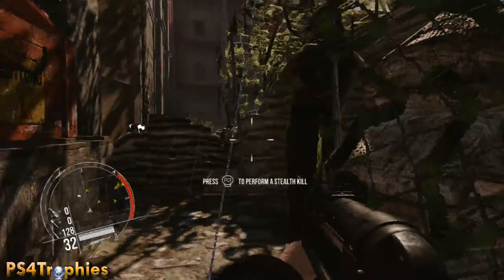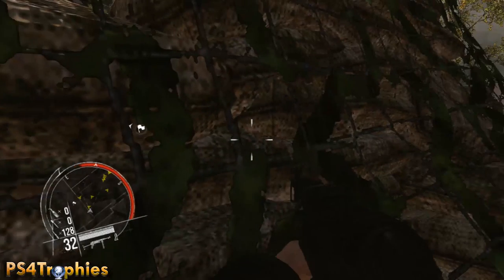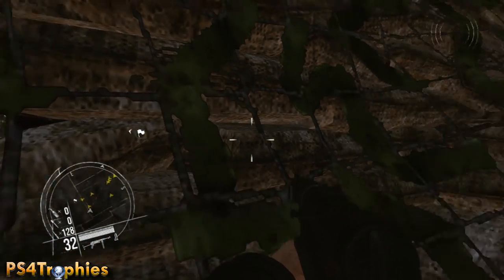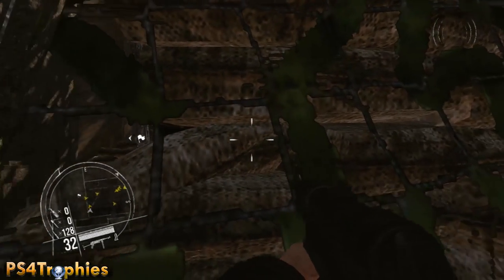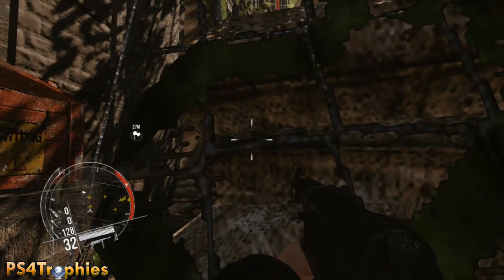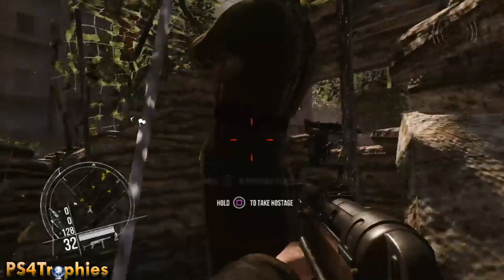There's gonna be one guy right on the opposite side, right in front of me — two feet in front of me — and then there's a guy off in the distance about 30 yards in front of me. He's looking this way and I'm gonna wait for him to turn around. I can see his location on my mini-map and as soon as that yellow arrow is facing the other direction, I'm gonna quickly take down the guy right on the other side of these sandbags and then run straight into the doorway.